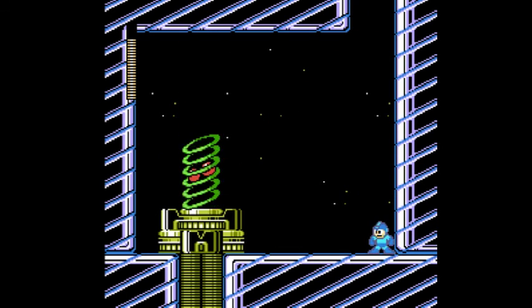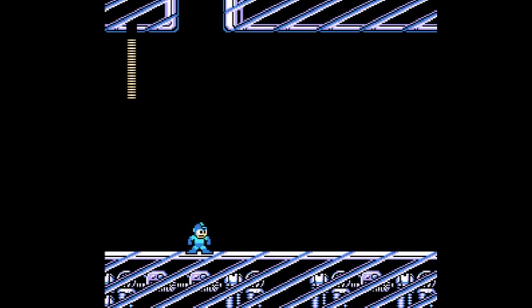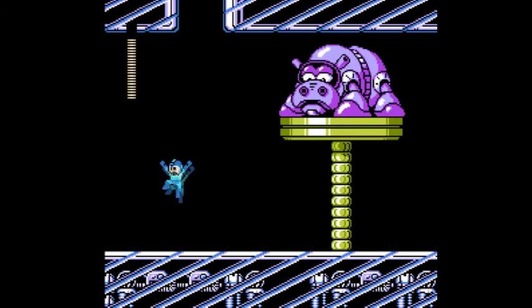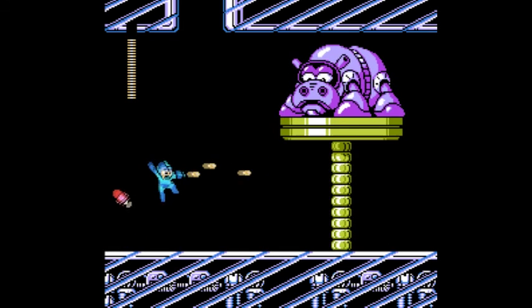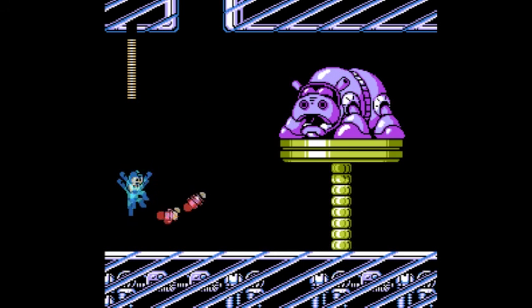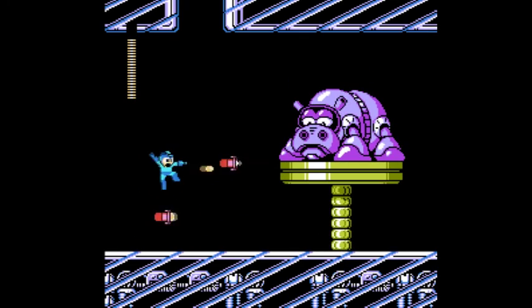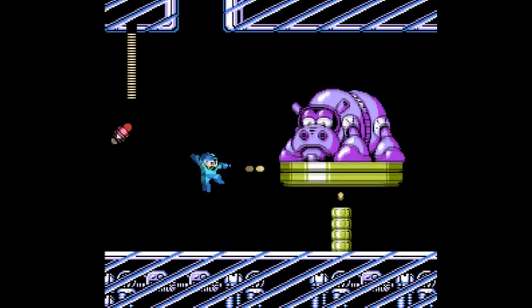Second mini-boss is this eyes-inside-a-ring enemy. A couple of well-placed Shard Shots will take care of it. That first instance of the fight isn't that bad because you can stand far enough away where the rings will never hit you — you just have to time your jumps to hit the eyes. But the later instance is going to be much more difficult. Mini-boss number three is Hippo Round 2, same exact thing as Hippo number one. He's always going to have two missiles on screen — never more than two — so if you don't want to deal with them, just let them fly around you.